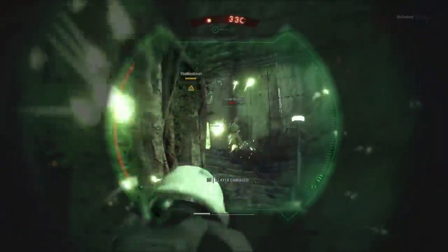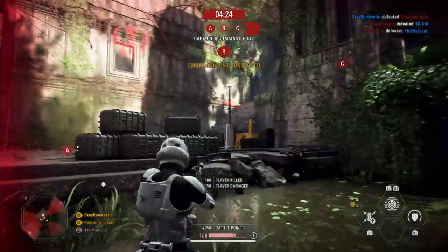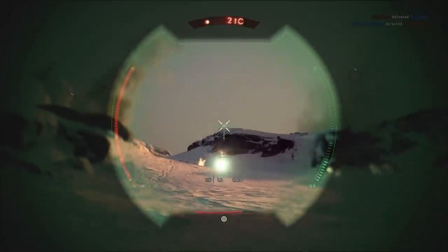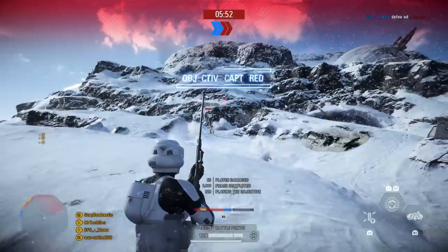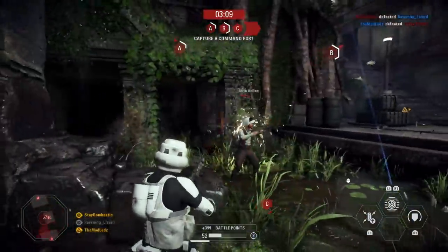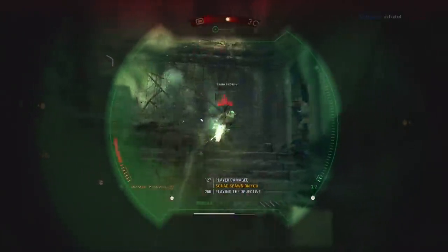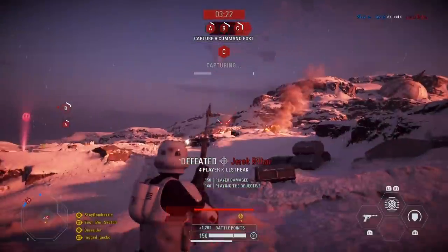As the base weapon, the A280 CFE has the highest rate of fire of all snipers in the game at 320 rounds per minute. For a sniper rifle, that's pretty fast. Just to give you an idea, the NT242 has a fire rate of 80 rounds per minute, and the cycler rifle is around 180 rounds per minute. And even though it deals less damage, the A280 CFE can fire 15 shots before it needs to cool down, while the NT can only fire 3.